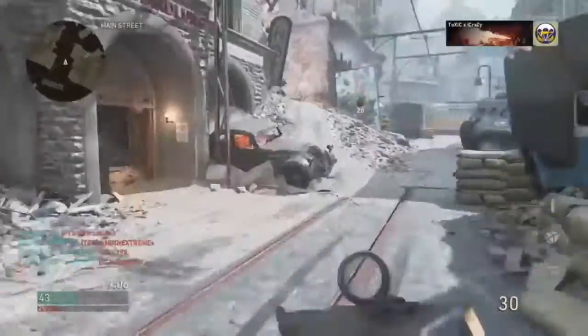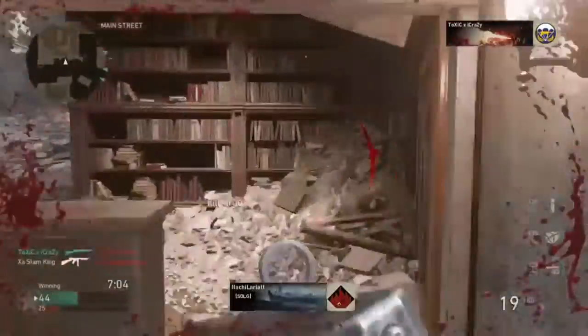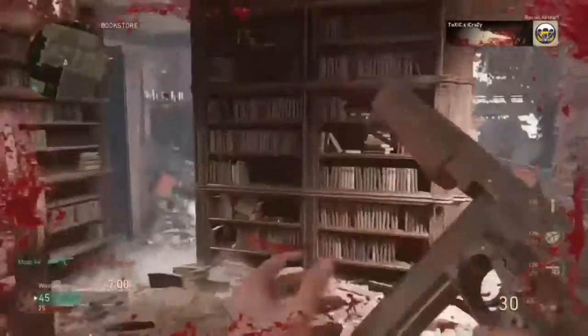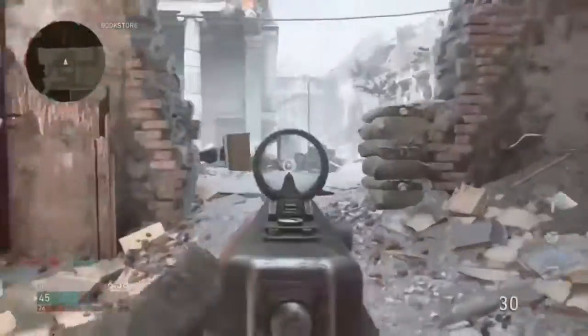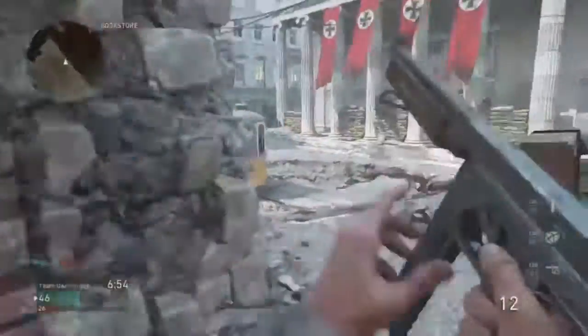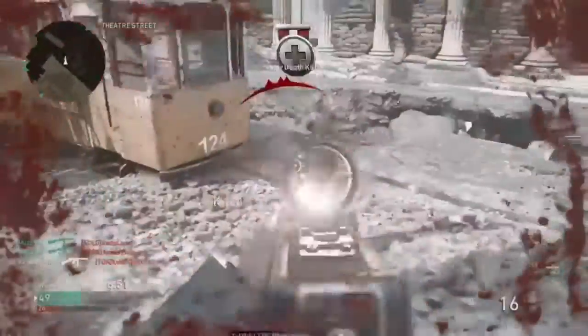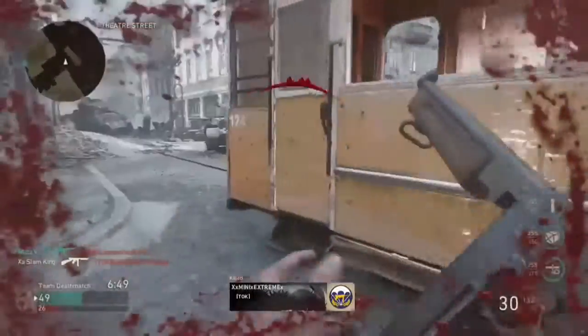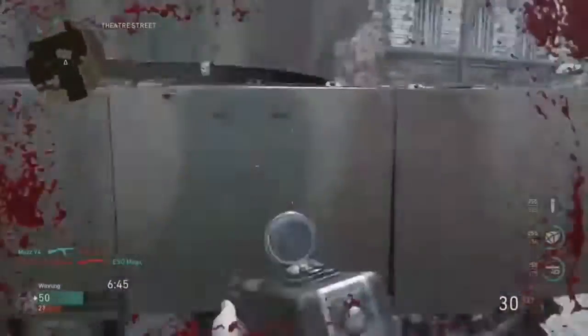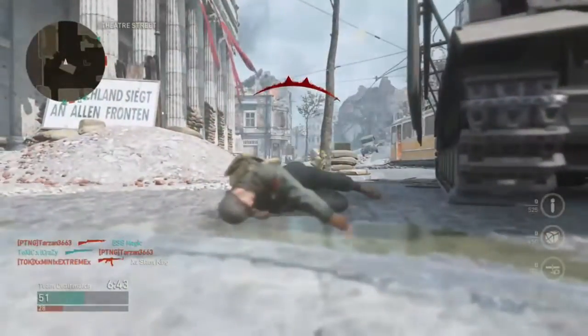Gibraltar is a medium-style map. Aachen was the longest map we've seen so far, which has a lot of corridors and open areas. Pointe du Hoc is your close-quarters combat area, which has trenches and buildings to go into. I like those maps — they're pretty fun. Shotguns work great on Pointe du Hoc, LMGs on Aachen, and Gibraltar suits SMGs to rifles brilliantly.